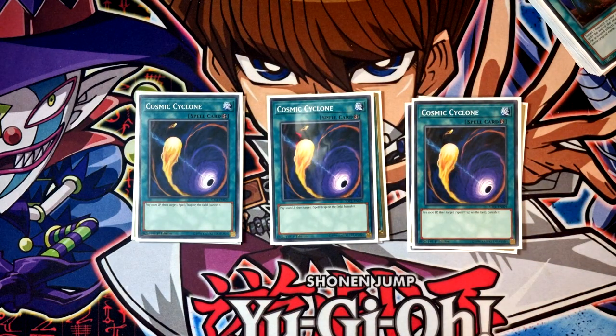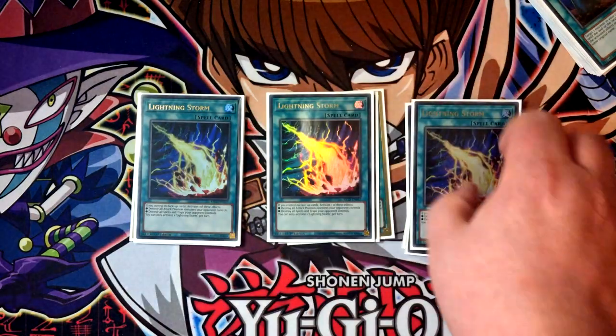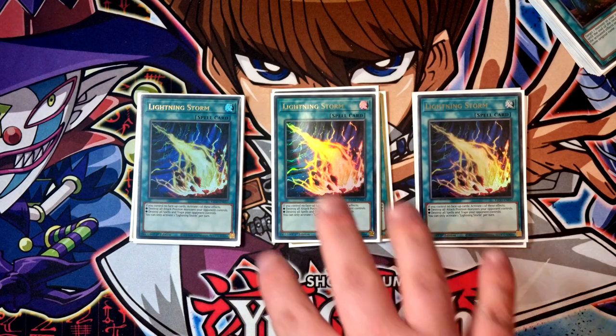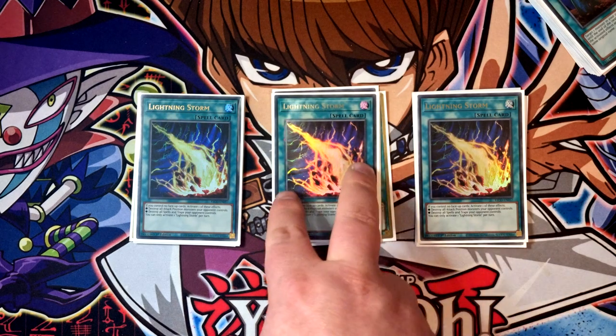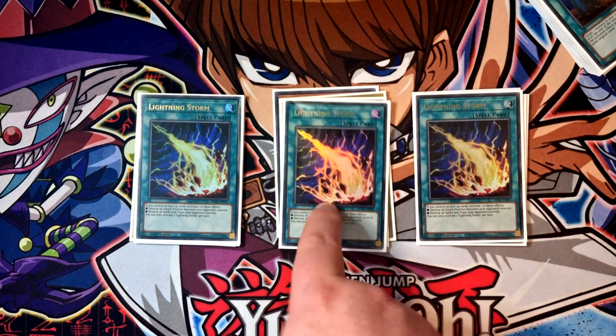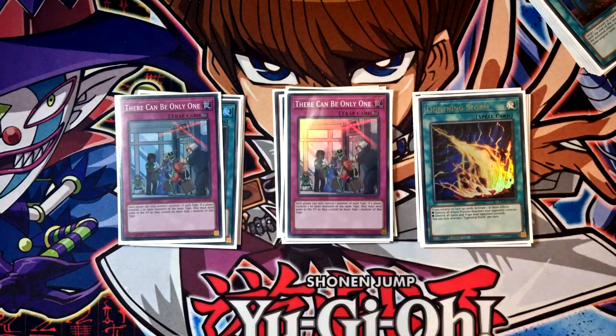Cosmic Cyclone is just back row hate — it deals with the Brave engine, weird rogue matchups, back row decks. Against Branded it can let you banish stuff so it doesn't get recurred. Lightning Storm — these were originally going to be Raigekis, intentionally for the Flunder matchup, but I've played these instead since they double up as back row hate. Raigekis are probably what I'd actually swap to, but we haven't had any available. There are also weird games where keeping it in the main is fine — one card clearing multiple back rows is a great trade.